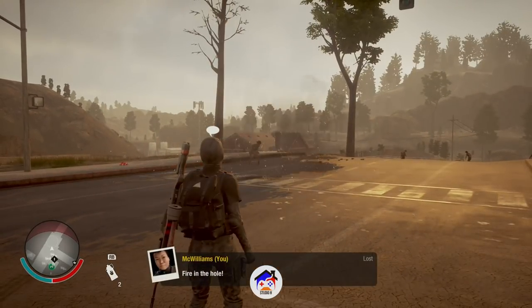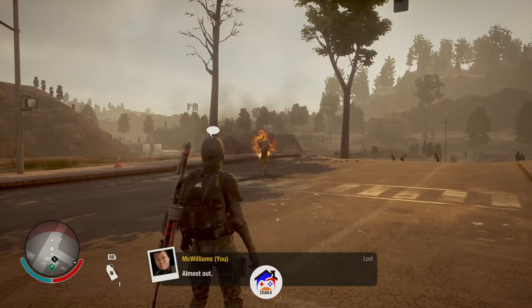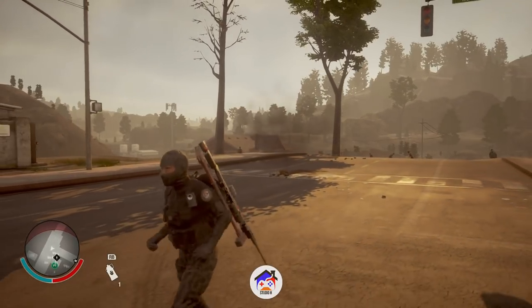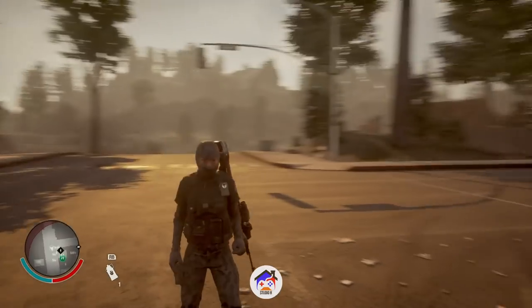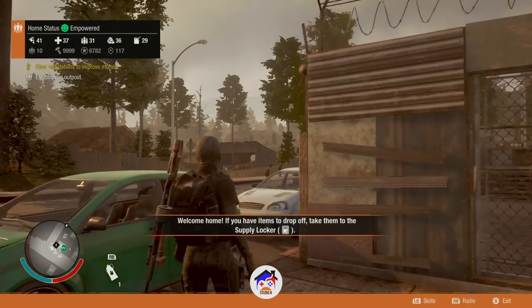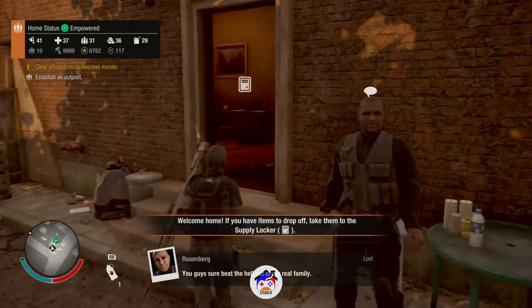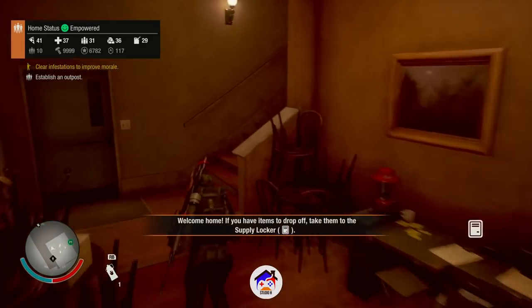Let's use one of the firebombs. Okay, complete waste. For a second I thought she was going to come chase after me while I'd be on fire. So now let's go through her skills. I'm going to go back into the house just because I don't want to get attacked by a zombie while I'm going through the menu.